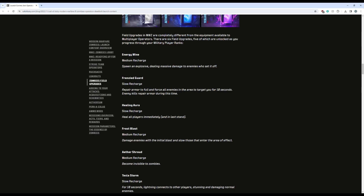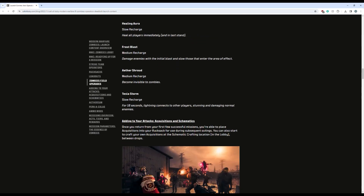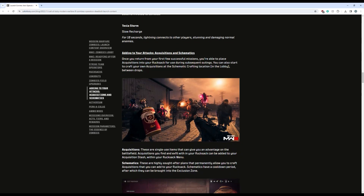Frost Blast is a medium recharge — it damages enemies within the initial blast and slows those that enter the area of effect. Aether Shroud is a medium recharge and you just become invisible for a short period of time. Tesla Storm has a slow recharge — for 10 seconds, lightning connects to other players in your nearby area, which stuns and damages normal enemies. Unfortunately it does not have the increased movement speed it used to, but it still damages and stuns them, so maybe they increased the damage and stun duration to account for that slow recharge time.